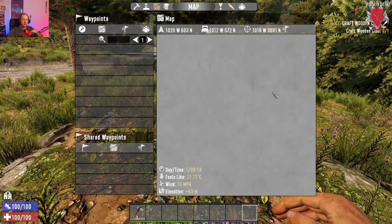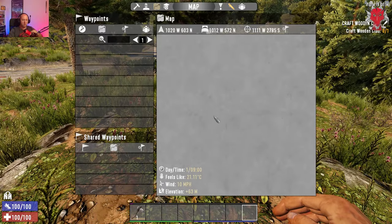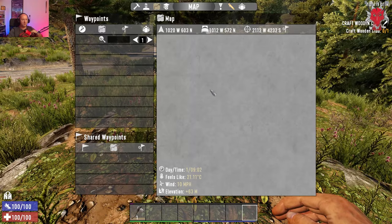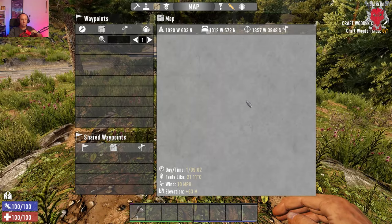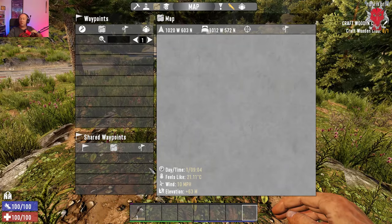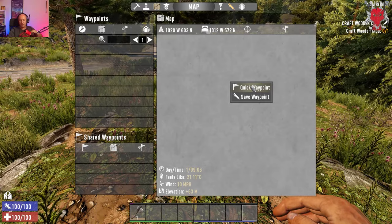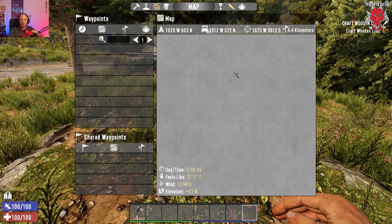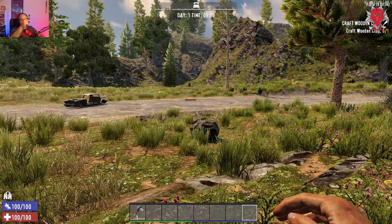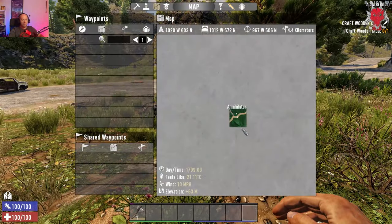Your map shows where you are in the world. Zoom out with the mouse wheel and you can see it's quite extensive. It tells you the day, time, temperature, wind, elevation, and your map coordinates. Waypoints — shared waypoints are used in multiplayer. Right-click anywhere on the map for a quick waypoint and it places a little red flag you can follow.